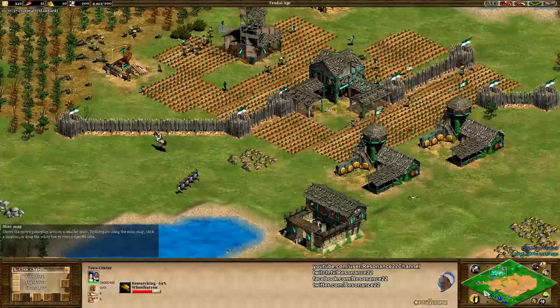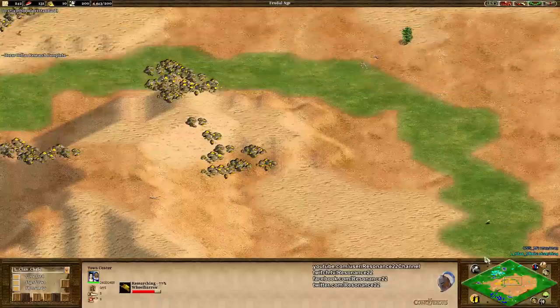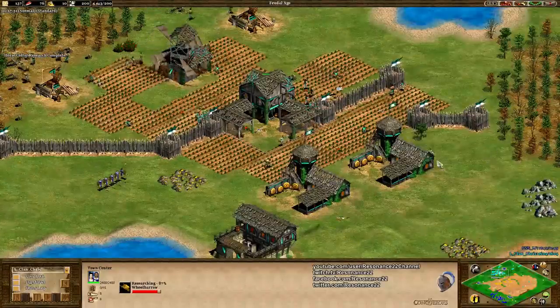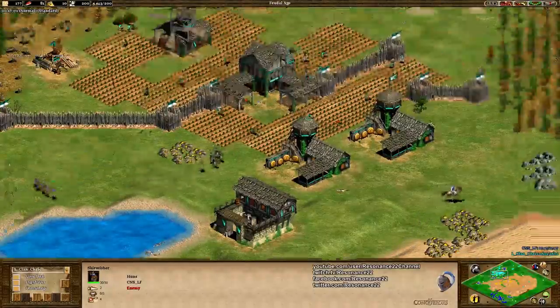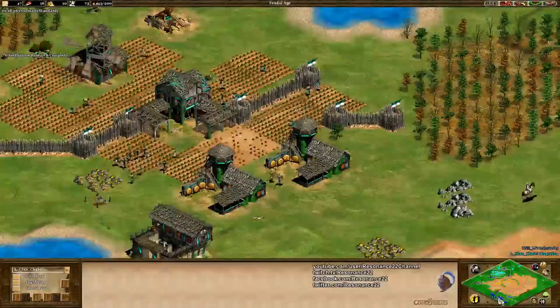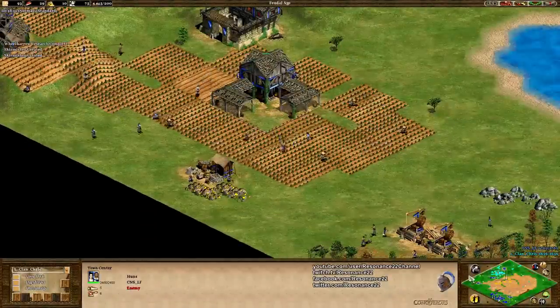Both players going for skirms, but it looks like the wolf menace is indeed down. That was actually incredibly powerful and mostly free. You might as well take advantage of everything the map provides to you — in this case, you can use the wolves to your advantage by pulling them around with cheap units you don't really care about. We're going to transition into a relatively standard 1v1 Hun's war on Gold Rush. It's really interesting that both players did go for skirms and not archers.